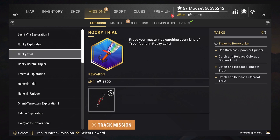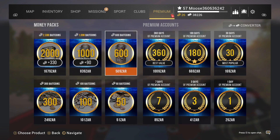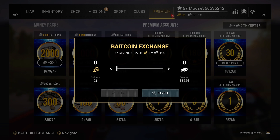With the coins you earn over time, you can convert them into cash. Go over to the premium tab on top. Here you can buy bait coins with real money, but this is about turning your earned bait coins into in-game cash. On the top right inside, there is a converter that converts your bait coins into cash. Click on that and you'll see the exchange rate — one bait coin gives you one hundred dollars. I have 26, so that grants me $2,600.